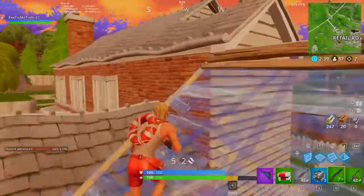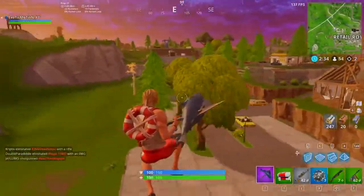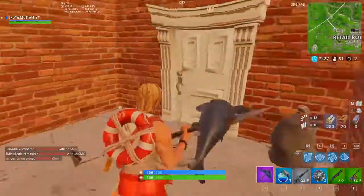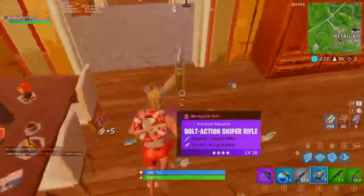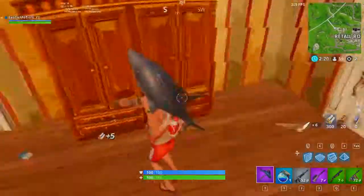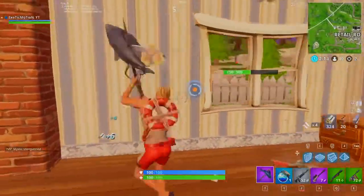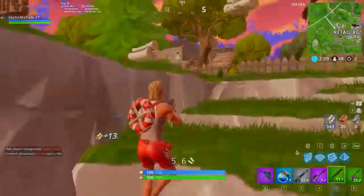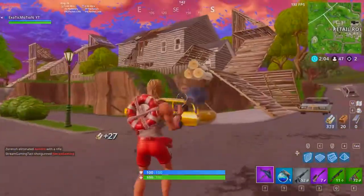We're going to loot this house real quick — I hear more gunshots over that direction. Let's get this chest so we're looted up. I need a better AR. We got a big pot, drop the med kit, pick up this AR. We got a purple bolt, we'll use that for sure. I already have 300 wood — instead of going through doors I'm just breaking down walls to get more mats. Everything I see — every tree, every fence — I'm breaking it down to get as much wood as possible.